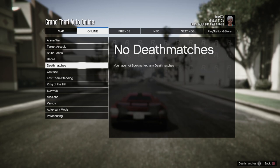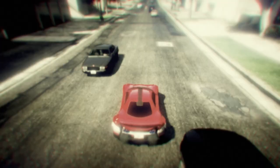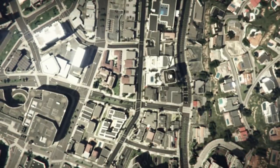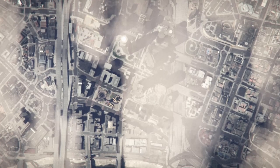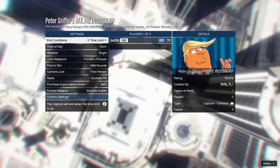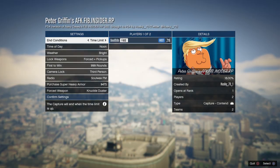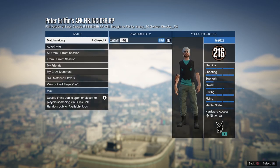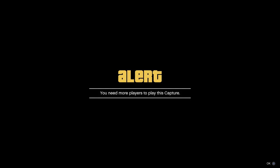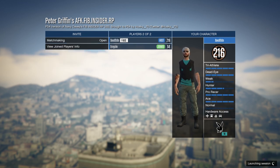Make sure you're in an invite-only session. Bookmark the job — the link will be in the description and my Discord server. This requires two players, and both of you will get 2 to 3 million for doing nothing. The rounds for this job are set to 999 — do not change it or it'll go to one round. Confirm the settings and start the job.